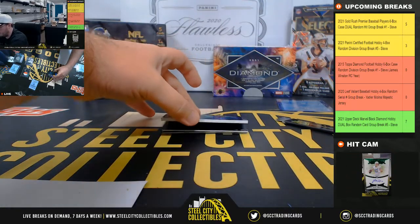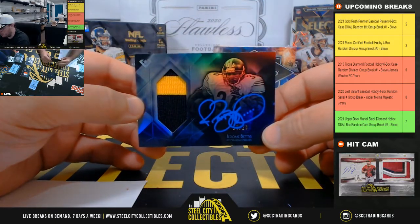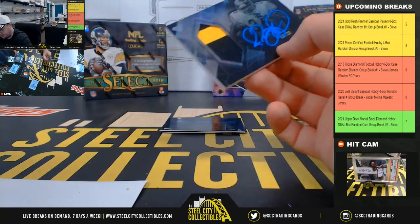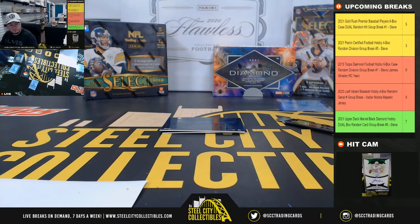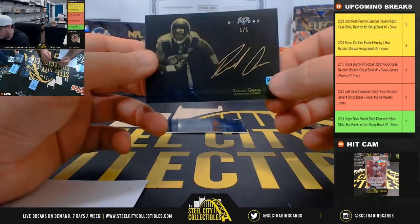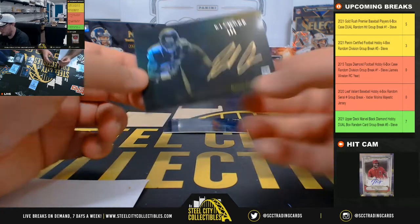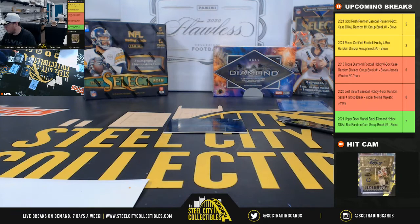Beautiful hit — patch auto number 10 of 20, the boss, Jerome Bettis! Beautiful blue ink on that one. Bettis to the AFC North, goes to John. A couple of those really nice. We have a one-of-one Rashad Green rookie auto — AFC South goes to Eric.